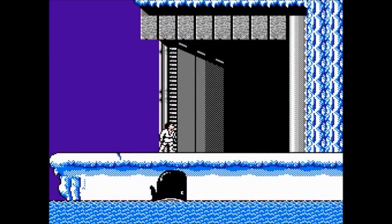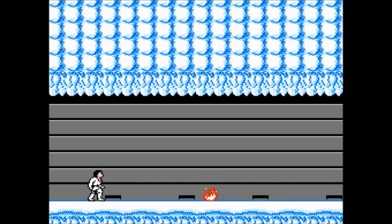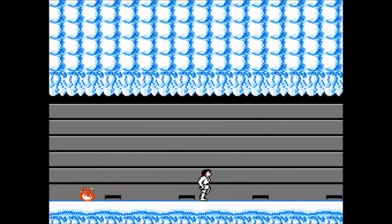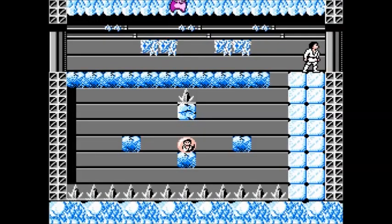Alright, here we are in the base. I'm going to go ahead and do a little save state. Let's head on in. It seems a little ironic to have fireballs in this ice place — Planet Tina, not Planet Hoth. They're trying to make it look like you need to jump across these blocks, and up top there are stalactites that'll fall on you. But you can actually just go like that — you don't even need to worry about it.